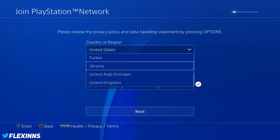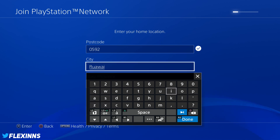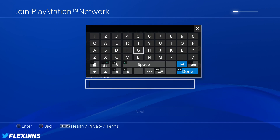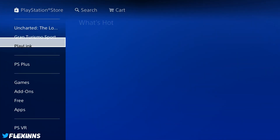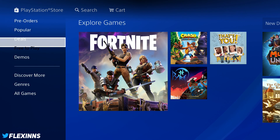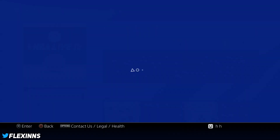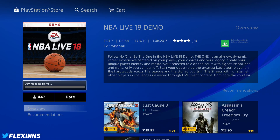When you get to the time and location where you put your country and stuff, all you have to do is put in New Zealand. For the zip code I use 0592, and for the state or province field, put in New Zealand again. Once you finish making the new account, go to the PlayStation Store, go down to games, then go down to demos, and you'll see 'see all.' Once you do that you should see NBA Live 18.